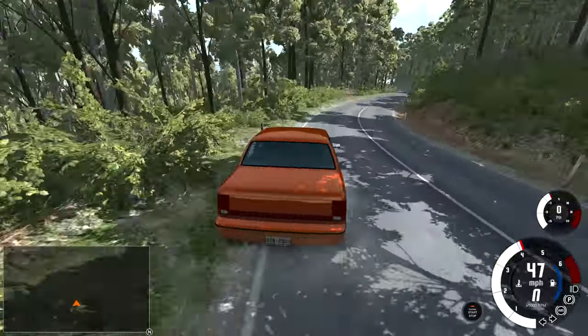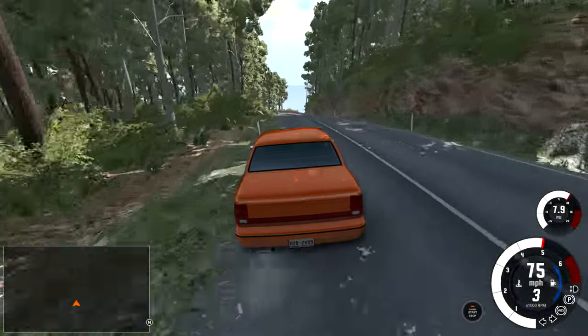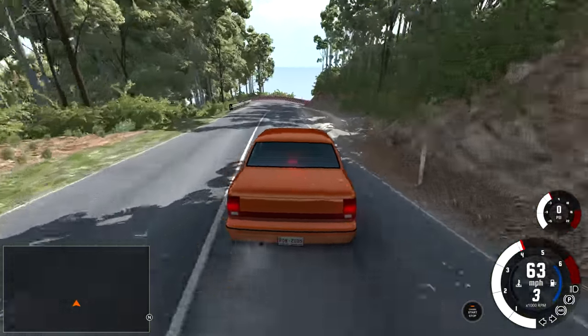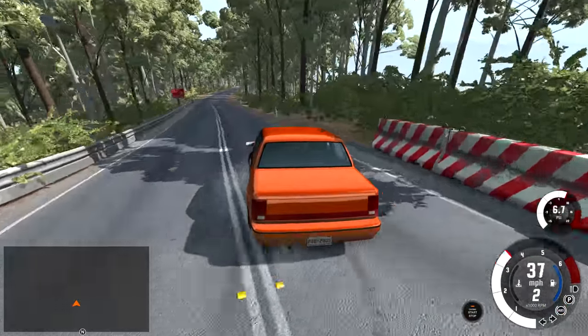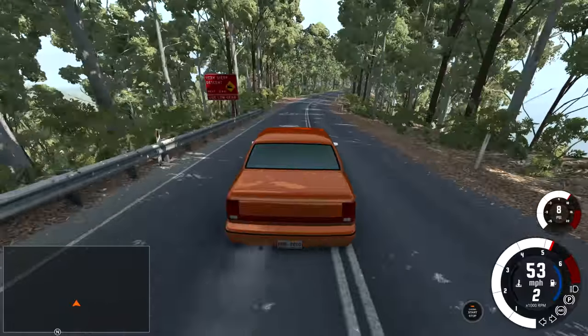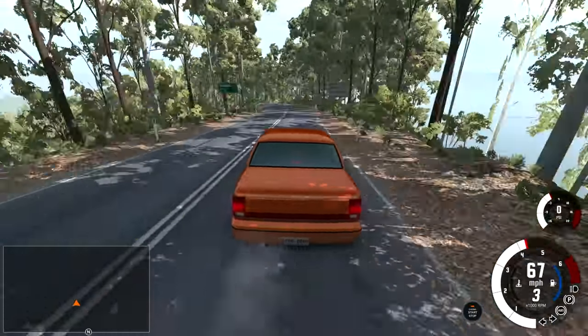Oh, my goodness. I was almost certain I was going to fly into the trees right there. I just barely held on. I was underestimating its handling capabilities. Let's not do that again. This time I believe in it to make this corner, and it does at about 40 miles per hour. That's actually a pretty good speed, considering how tight that corner was.